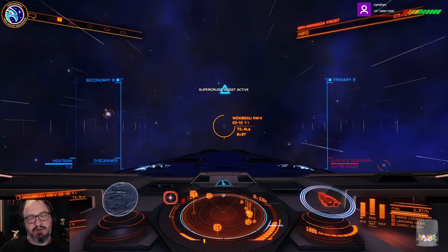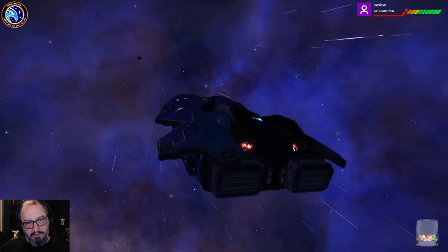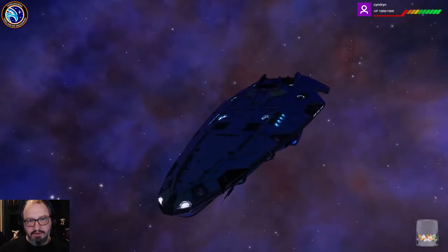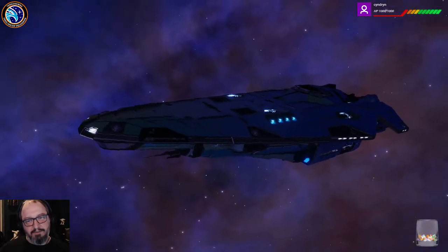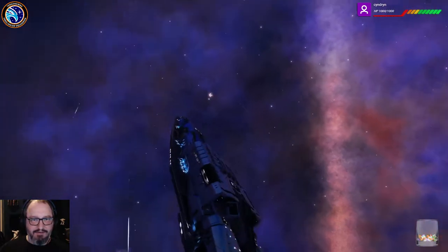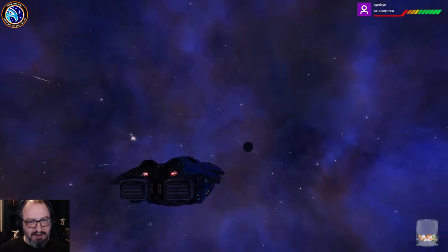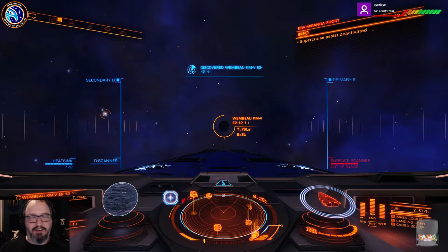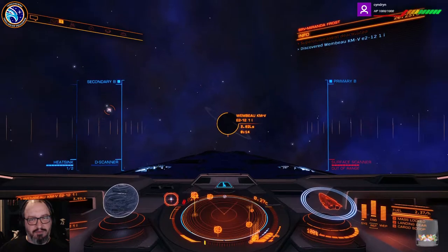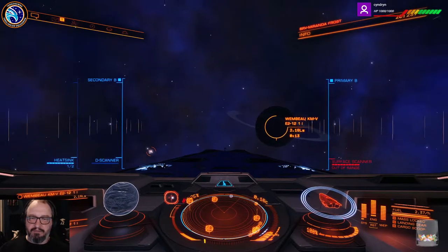So I decided to put the Azure paint job on my Anaconda — it actually looks quite nice. Look at that, it's really nice, right? It actually looks alright on an Anaconda. This is my explorer-conda. So we're out in this lovely bubble nebula, which is really awesome. I'll show you where we are in a minute, because Pyree dropped the fleet carrier out here so we can look at the stellar phenomena.